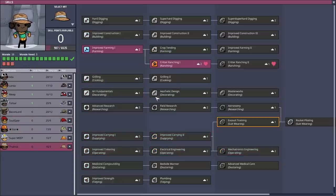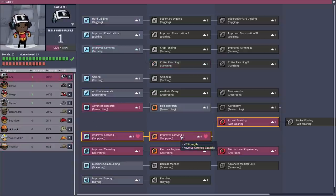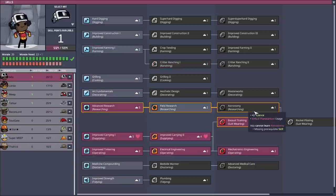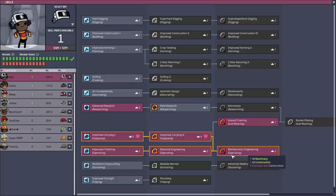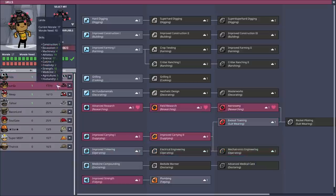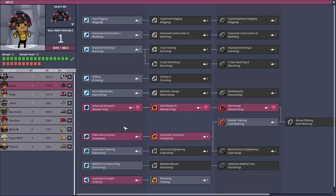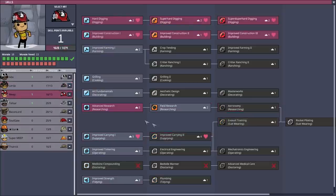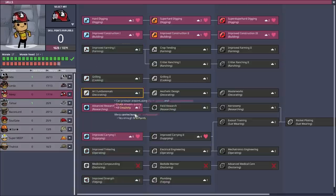Tharic, you love to do ranching, so you're going to skill up towards that one as well. Ada, what were you going to do? You like to do exosuit — so that's what you're doing, although you are quite capable of mechatronics engineering too. I have some good morale with my dupes — how about that? Meep, you'd like supply and carry, and the nice thing is I get an extra morale, so it's almost free.